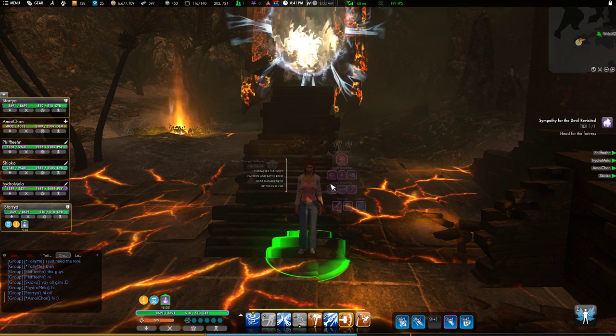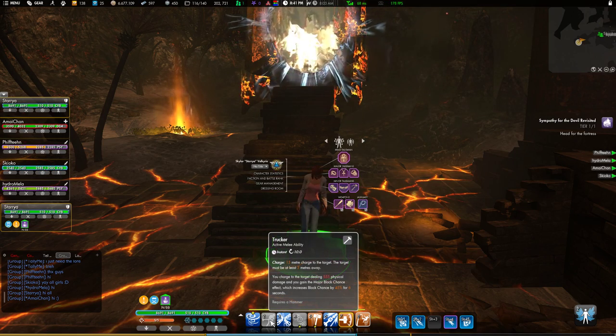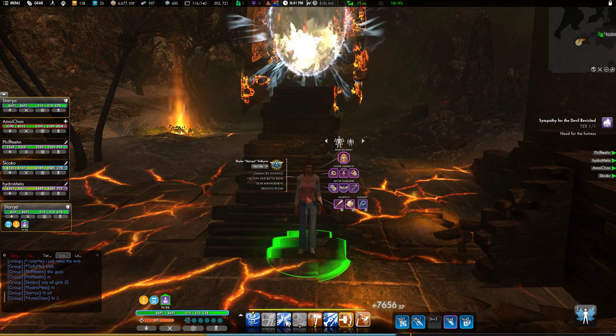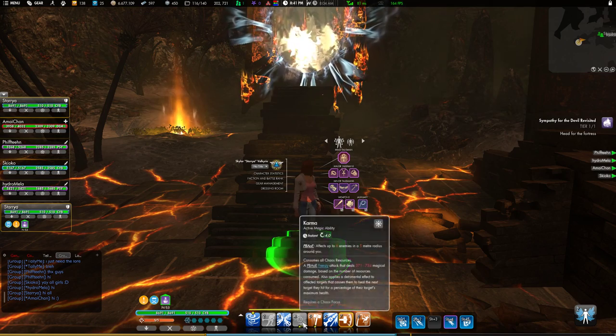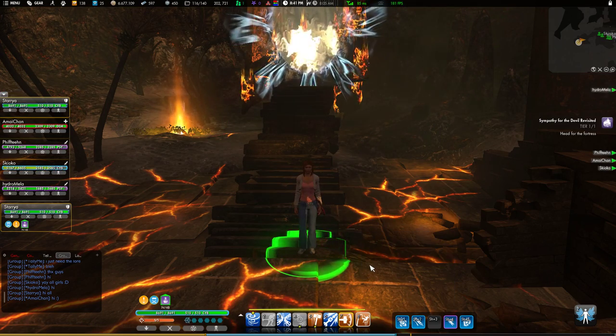This is going to be our first dungeon where we are using Hammer. I'm just using it because of this skill right here, Trucker, because of the increased block chance it gives you. We got Escalation, Helter Skelter, Karma, Aftershock, Chaotic Pull, Shockwave, and Whippersnapper.